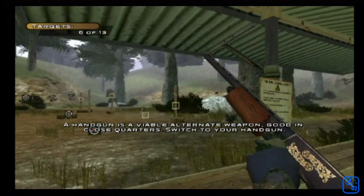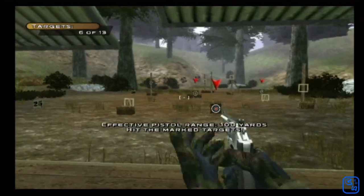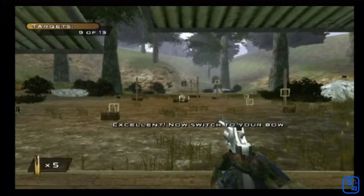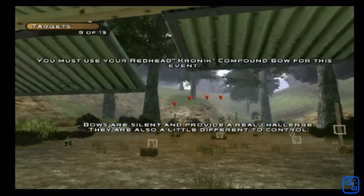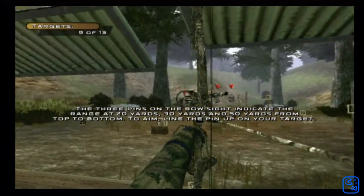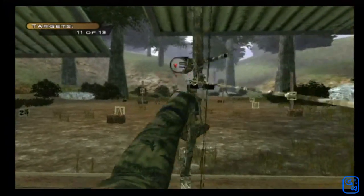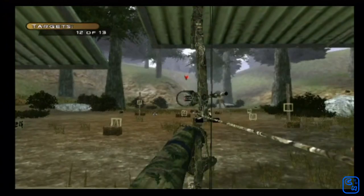The handgun is a viable alternate weapon, good in close quarters. Switch to your handgun. Excellent! Now switch to your bow. Bows are silent and provide a real challenge — they are also a little different to control. Hold the Z button to draw, and release it to fire.